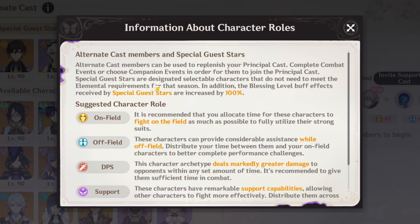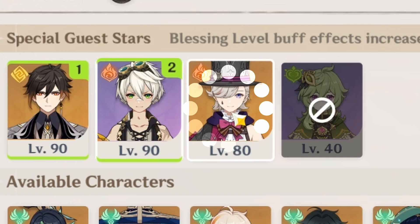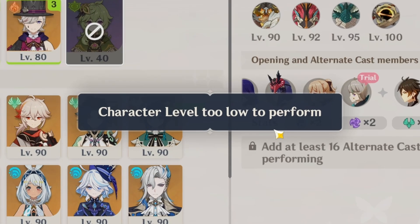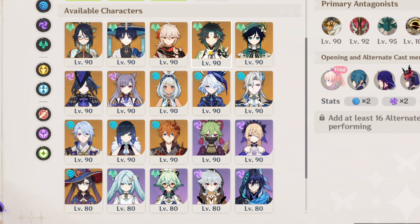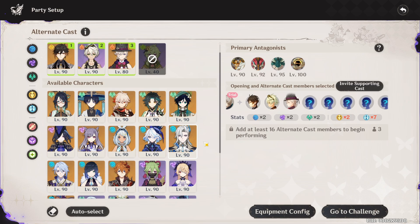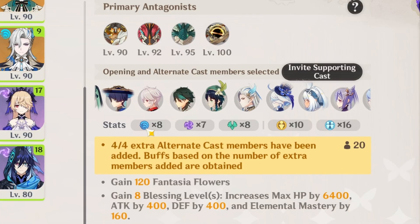For the special guests we have Zhongli, Bennett, Lini, and Kowle — who I can't use unfortunately because her level is too low. We have pretty heavy hitters this round: Xiao, Navia, Childe, Clorinde, and Mualani. Let me just select everyone here because all of them are decently built. So we have 10 DPS and 16 support, so this is going to be easy.